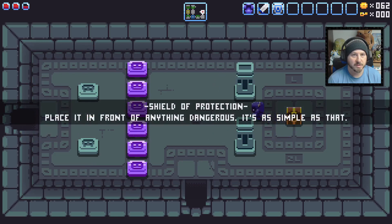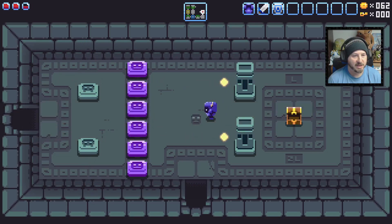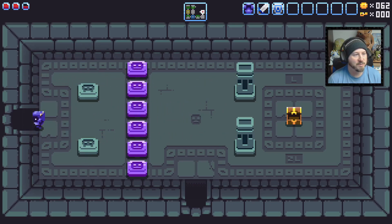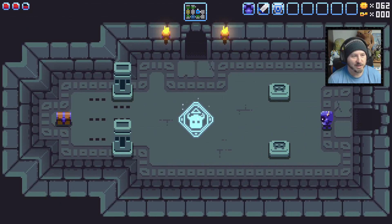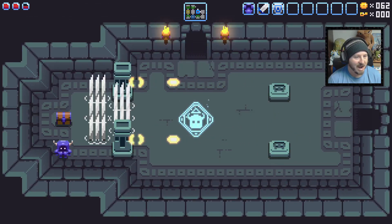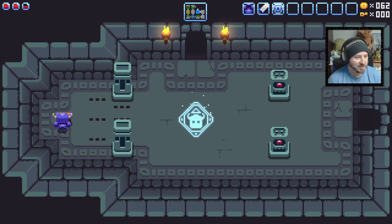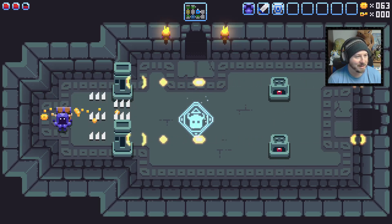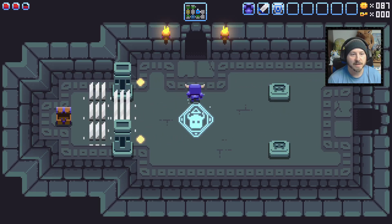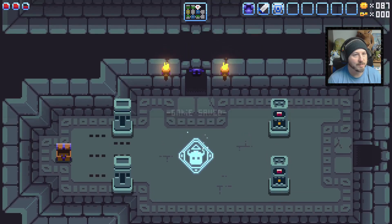Got ourselves a shield — place it in front of anything dangerous, as simple as that. There's our shield — let's get the top left button. The game could be a little bit more friendly as far as explaining what buttons do what. I understand I can use a sword and a shield, but it doesn't really tell you which buttons — you gotta kind of experiment to figure that out. Not a deal breaker, but definitely something the game could do a little bit better.